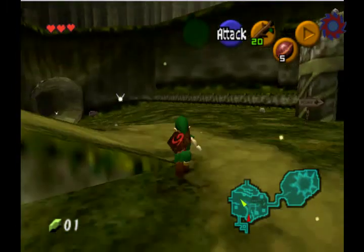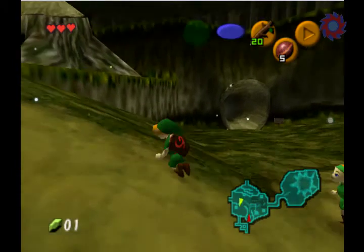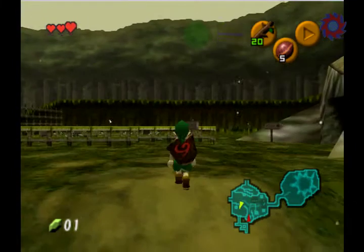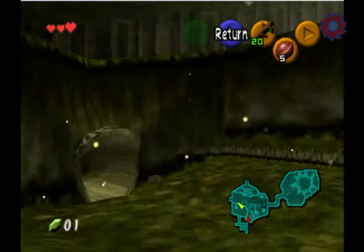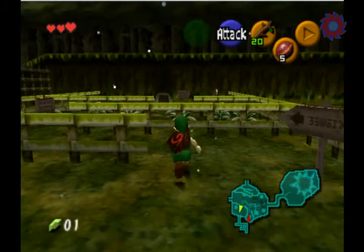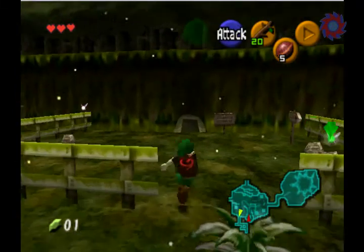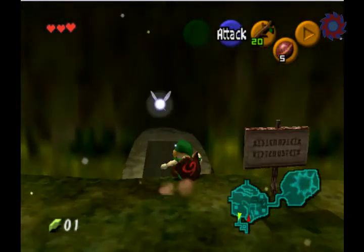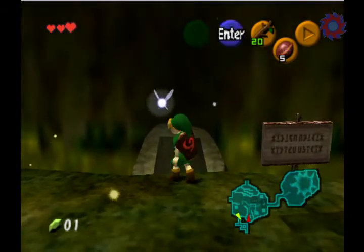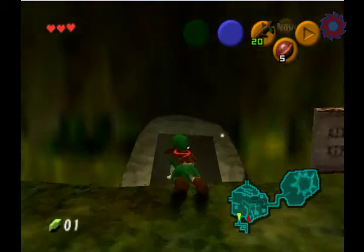Alright, so I'm gonna give a quick briefing on how you're supposed to do this. You gotta get from the hole up here down to the exit over there, all with the camera locked on the hole. And that is very difficult to do without sound. And even with sound, it's difficult to do. Shut up, Navi — actually, don't shut up, Navi. We're gonna be using you in a second.